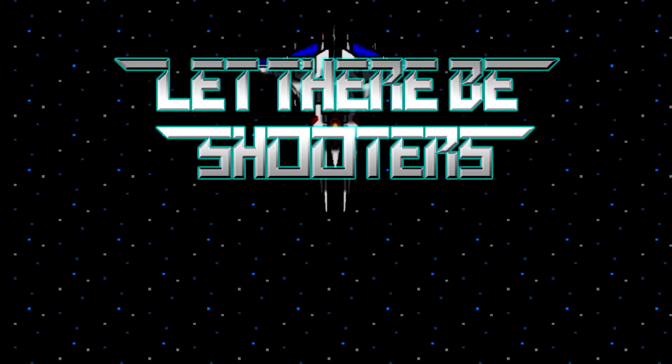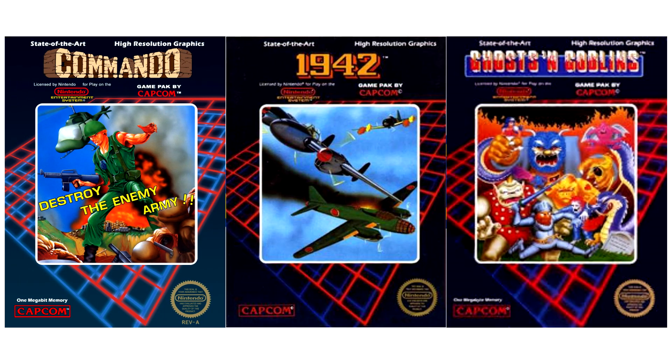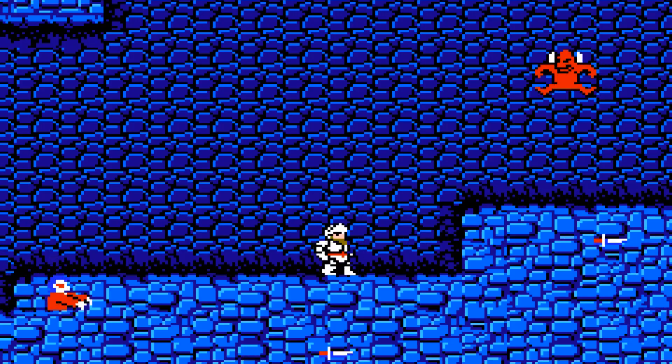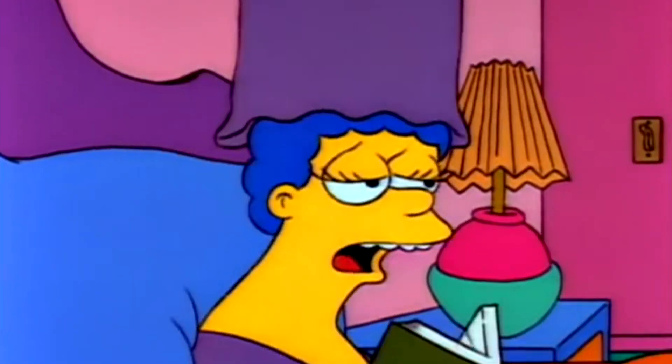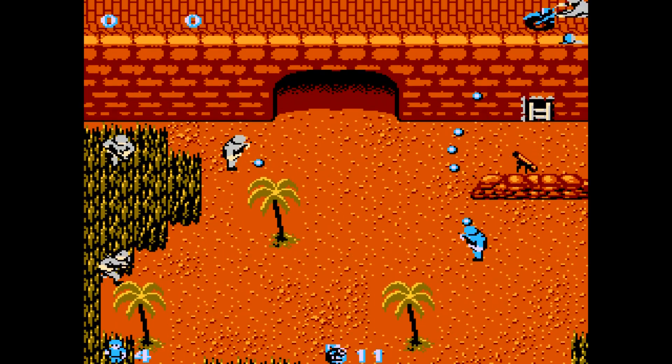When Capcom first began releasing games for the Nintendo Entertainment System beginning in 1986, they were strictly arcade-to-home ports such as 1942 and Ghosts and Goblins. While those were ported by revered developers Micronics, when games were developed in-house, Capcom had the tendency to add a bit more substance for the at-home player.